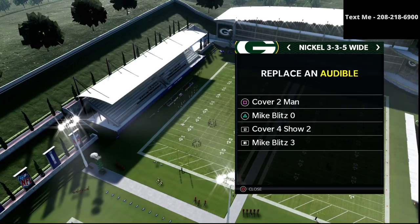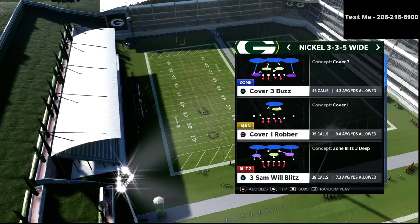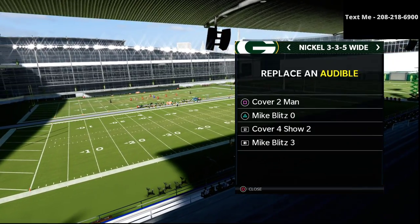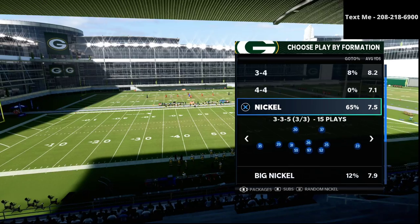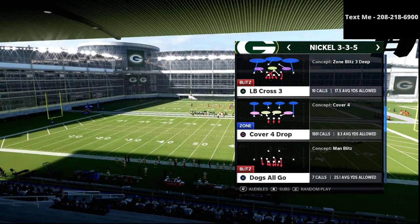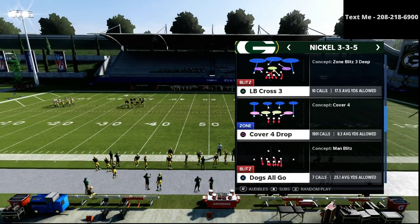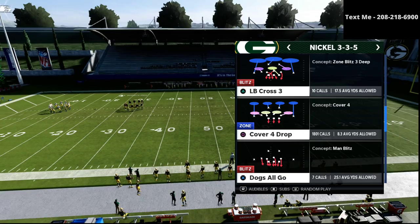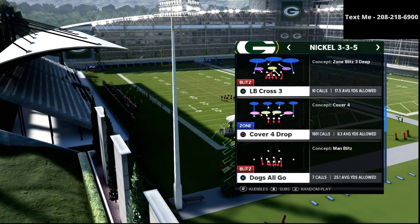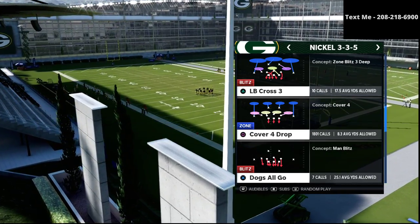In today's video we're specifically going to be talking about a new defense I like to use against gun bunch from the Nickel 335 Wide — and that defense is going to be the Cover 4 Show 2. If you want my entire defensive guide that shows you how to stop gun bunch and every single offense in Madden 21, including trips tight end, bunch tight end, spread, and all of that, it's available in the description for just $15.